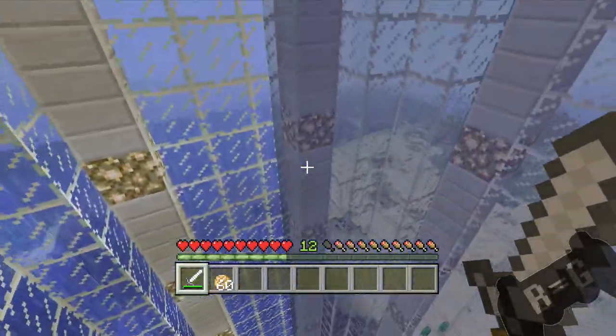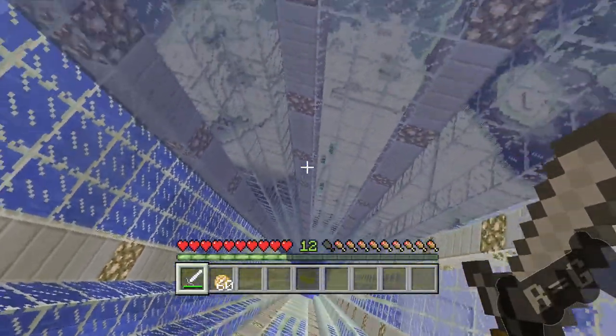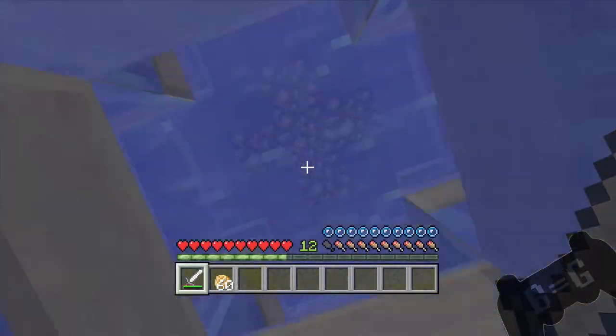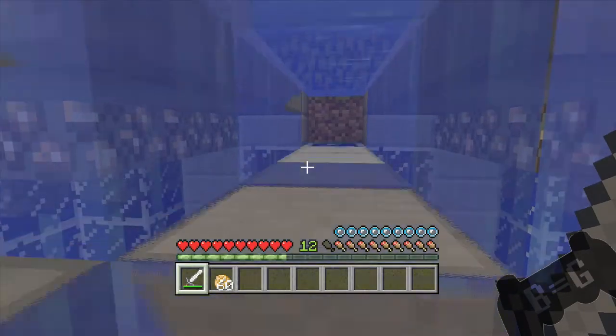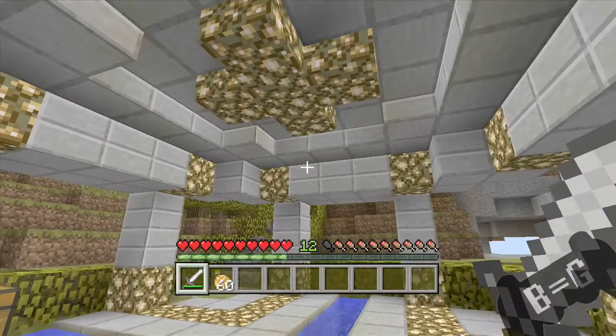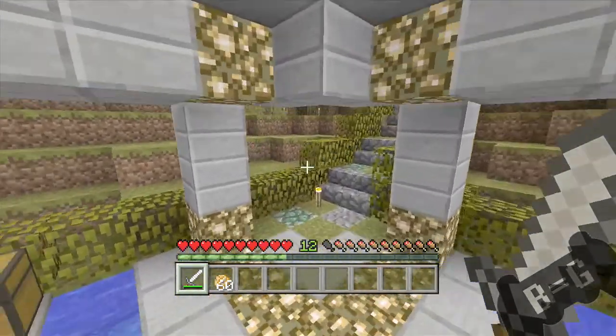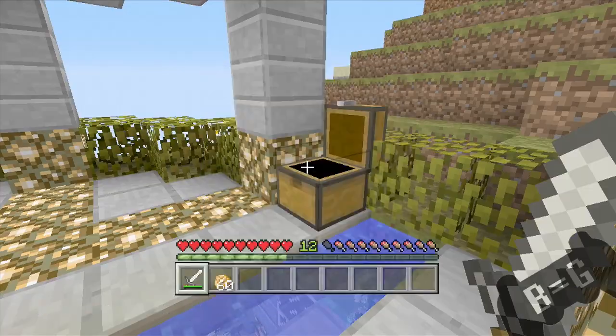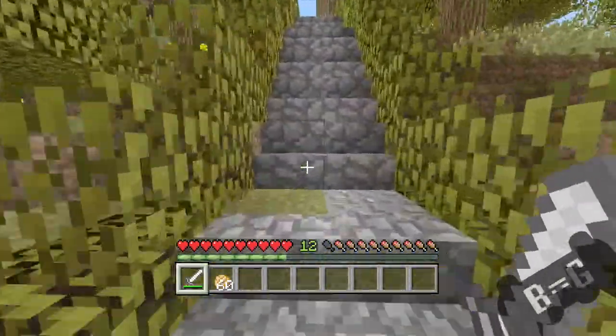Personally, it's not that bad getting up here from the bottom — it's not too long — but it would be nice if there was a faster way to get up. Once you get up here, you get greeted with a little gazebo-looking thing, and me and Chris have a little emergency chest here with armor, swords, and food, just in case we get attacked.